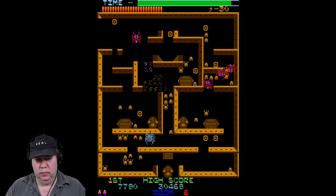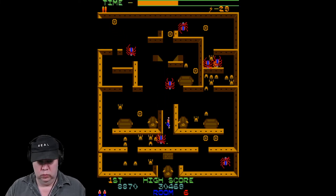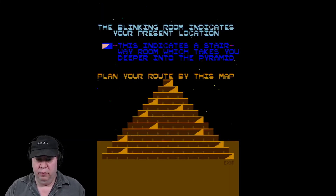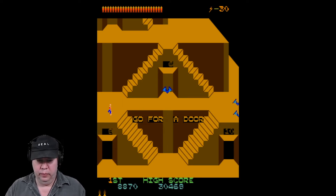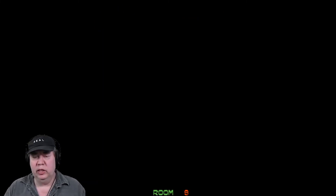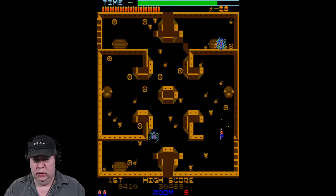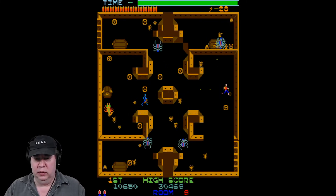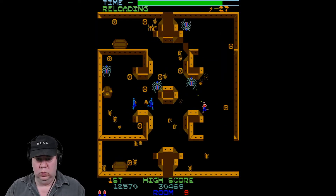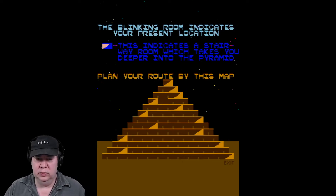Oh, earthquake! Come on — made it down there just in time. You can use the whip in those stages also. We can make our own shortcuts, which is really pretty fun.